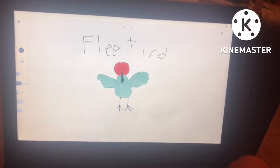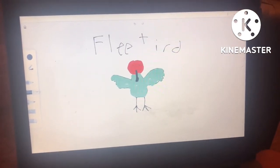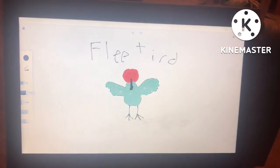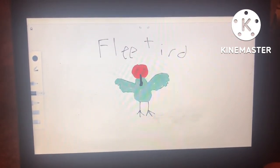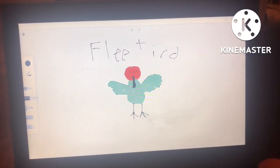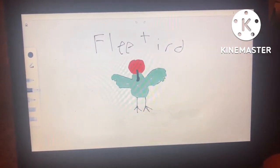Once Fleeturd has evolved, it's become a lot bigger, as have its feet, so now it can eat more and use less energy and can actually land on the ground. It is now a Grass/Flying type and has lost the infinity symbol, instead getting a less bright color so it can blend in more with the trees.